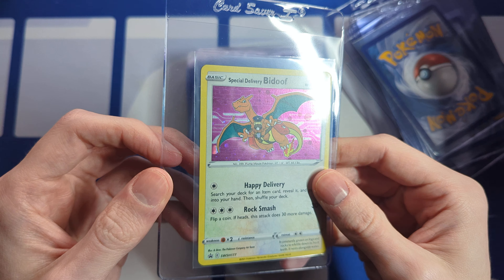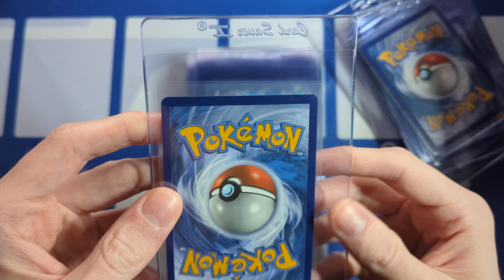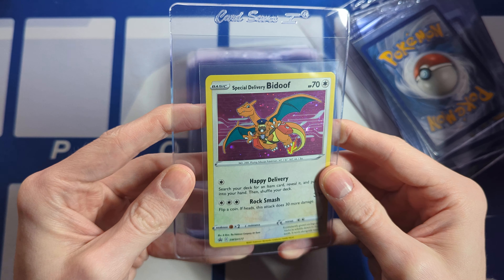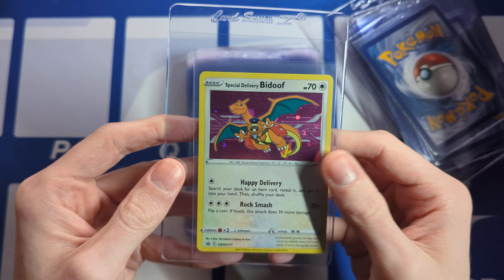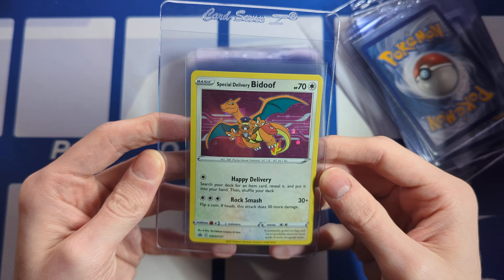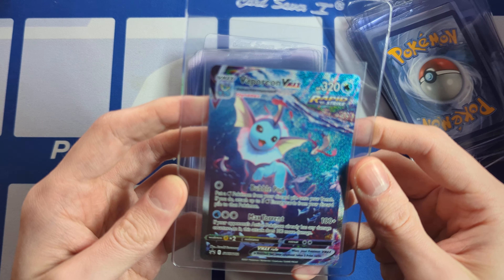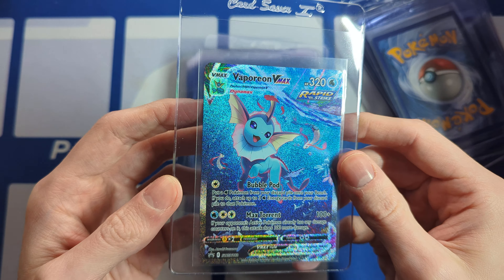Glaceon — got to send in the Eeveelutions. Ice Rider Calyrex VMAX Alt Art. Beautiful Galarian Moltres — my favorite of the birds, I think. Galarian Rapidash V, really pretty art also. Karen's Conviction Rainbow — I wonder if rainbows will ever pop off. I don't really like them, to be honest. The normal Full Arts are way better because you actually have all the colors.